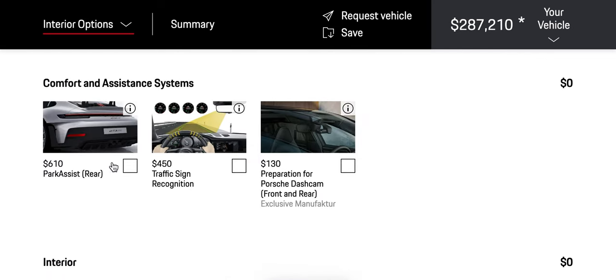I think they removed it, which is very sad. Magma Orange is the color I was trying to find. I looked at the GTS, the 4S, the normal Carrera, GT3 — none of them have it. Oh, I don't want to beat that. Corporate — the 4S, that's good.